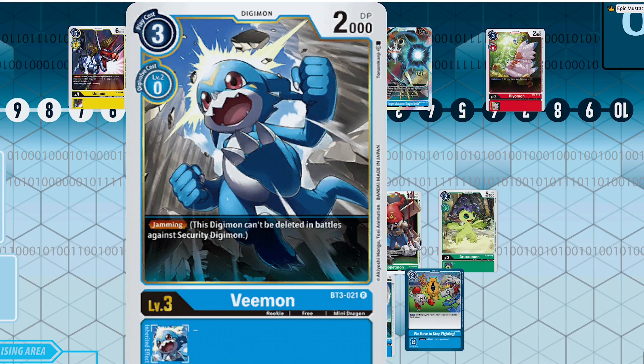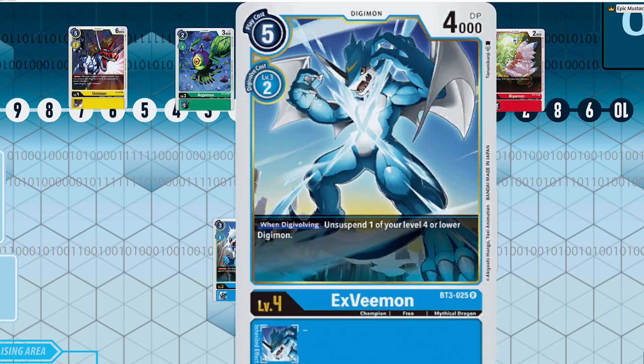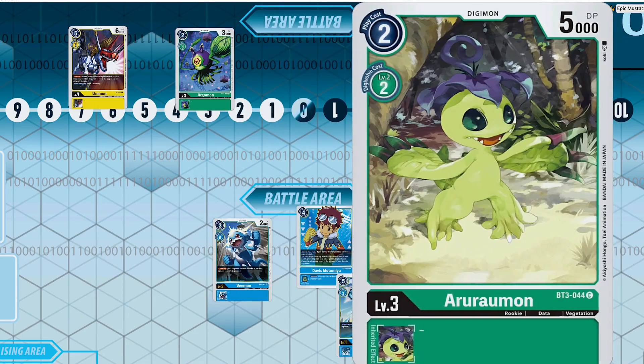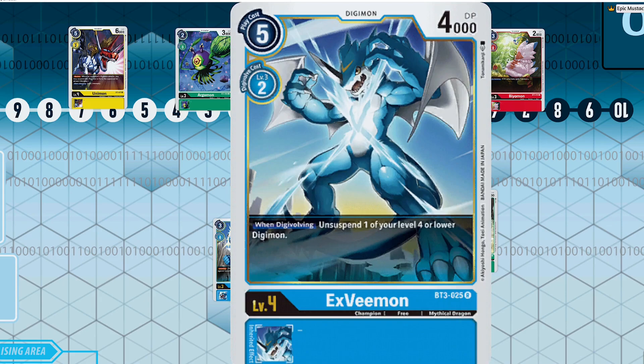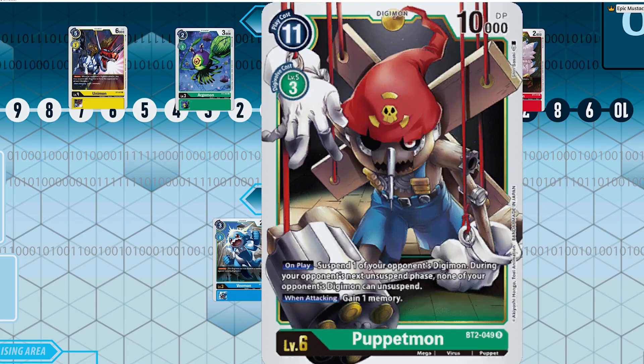You pair Jamming Vmon with something like Upamon or Demi Vmon, you'll always get the draw plus the jamming, and then you can always make him active with something like XV-mon. XV-mon not only works with Jamming Vmon but it works with any level four or lower, so being able to save your rookies for the next turn and avoid attacks is super powerful.